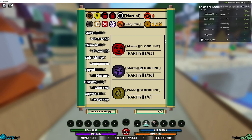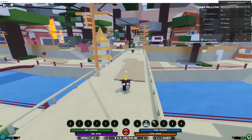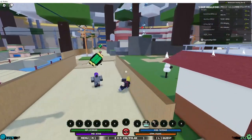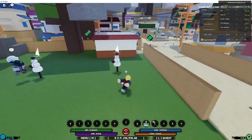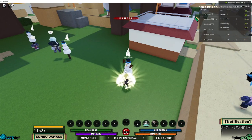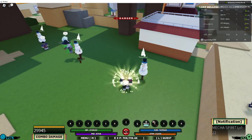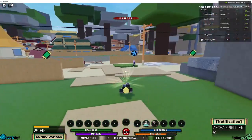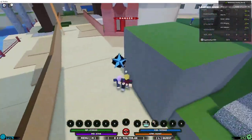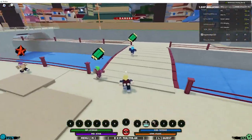I'm going to be showing you how to level up. Say you're using Apollo Sand — I use an auto clicker that just goes like that, and then I go play basketball or something. Or what you can do is just do these quests right here. If you're a beginner, I would use these. And if you're not and you're just trying to get Rayo, just use this.